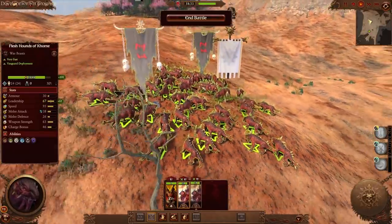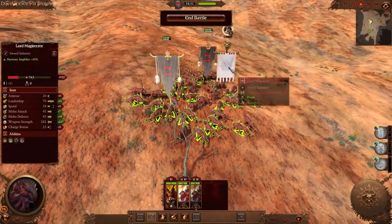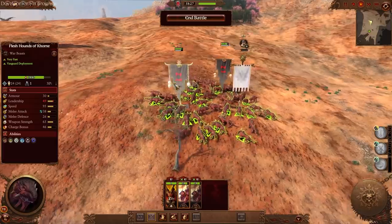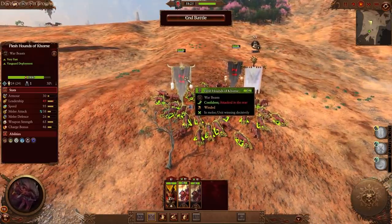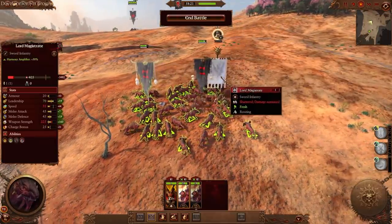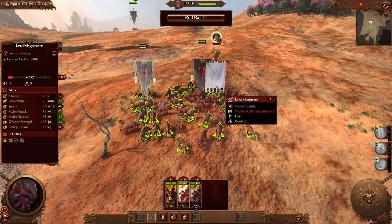In multiplayer, if you're able to catch their casters, or even characters that are not fighters but are lightly armored, the Flesh Hounds of Khorne with their high melee attack and charge bonus of 46 plus 65 weapon strength are going to absolutely give the dirty. Highly recommend using this strategy — it is very strong.